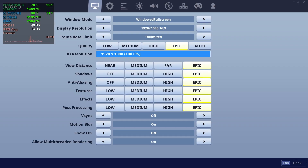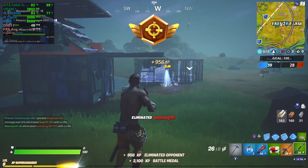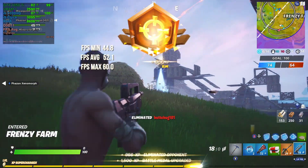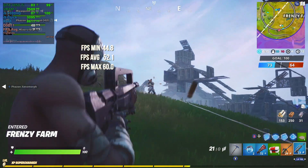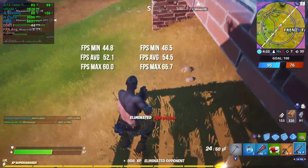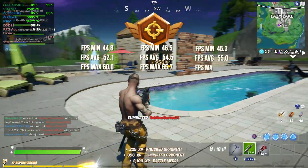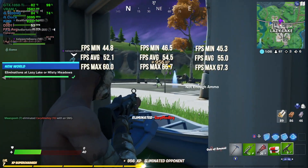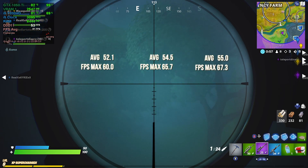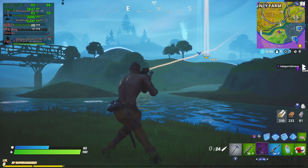Our last test is using the game Fortnite. I used the replay function to get the averages, which is a pretty cool feature in the game. Stock settings gave us a minimum FPS of 44.8, average FPS was 52.1, and max FPS was 60. The curve setting resulted in a minimum FPS of 46.5, average FPS of 54.5, and max FPS jumped to 65.7. The tweak setting gave minimum FPS of 45.3, average FPS of 55.5, and max FPS of 67.3. With all that out of the way, you can decide if it's worth it to you — I would say yes, you have nothing to lose except a little bit of your time.